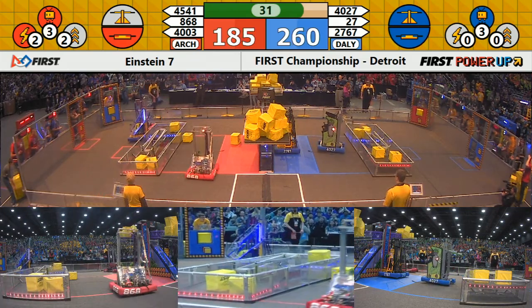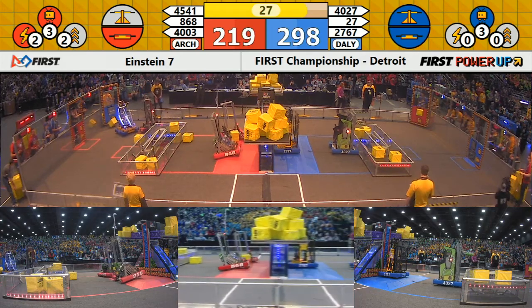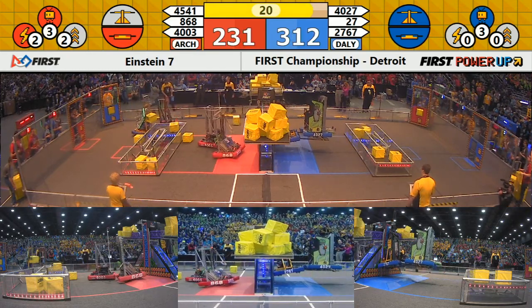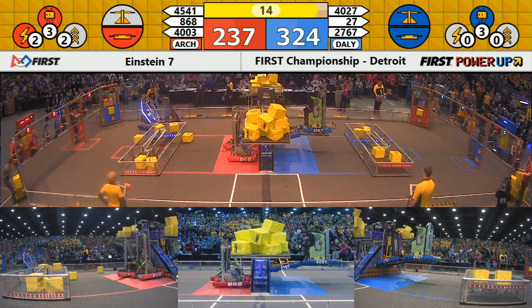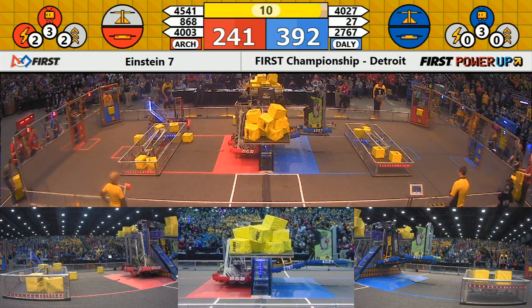Blue Alliance with the lead, 2-60 to 1-85, as we enter the endgame. Blue Alliance robots preparing for a double climb. 8-68 latches onto the rail, makes room for their alliance partner 40-03 to get there as well. Sky Hook is engaged. Blue Alliance has a double robot climb.